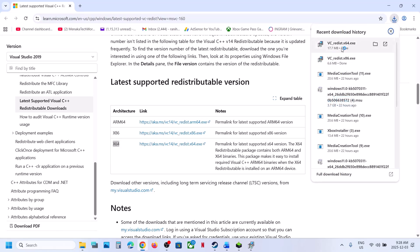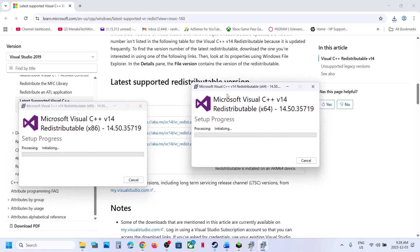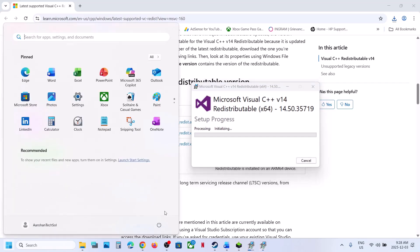Run the x64 exe file. If you see the Repair option, click Repair; if you see Install, hit Install. Click Yes to allow and let the installation complete. Make sure both x86 and x64 are installed. Once both are installed, restart the computer and then launch the game.